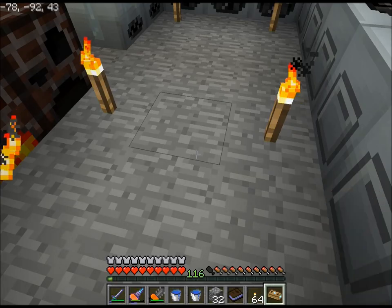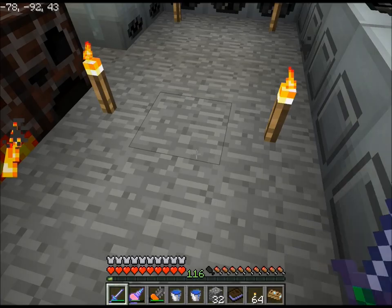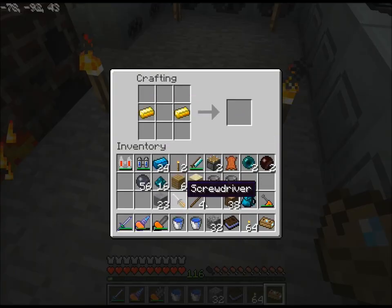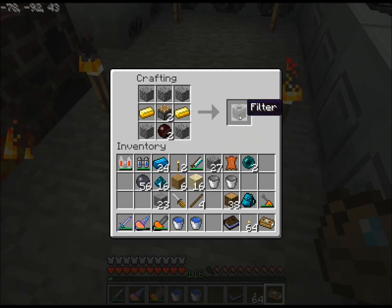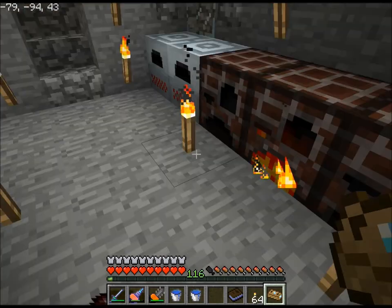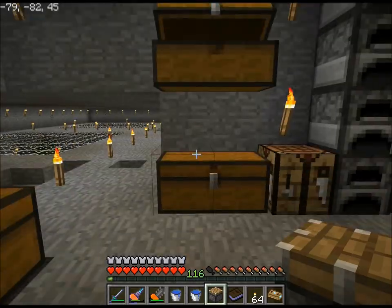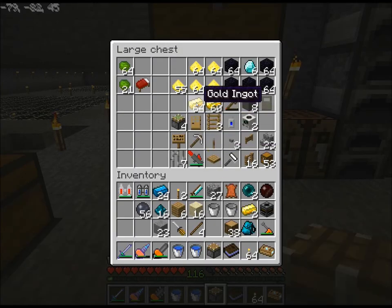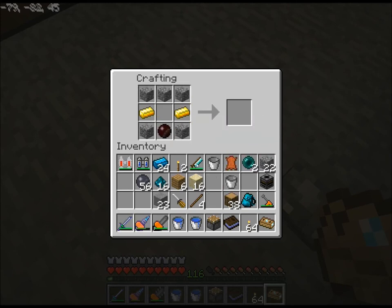So now, that recipe is cobblestone with gold. So I go gold, cobblestone, that and that to make a filter — which I only have enough gold for one. So then we have to do that again: gold, cobblestone, red doped wafers. Where'd that piston go? Filter — good.